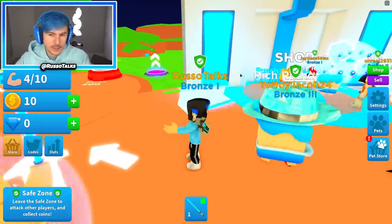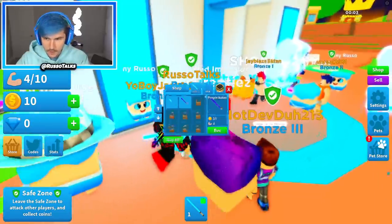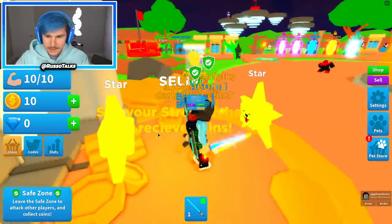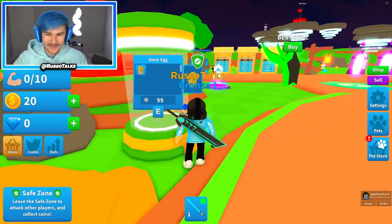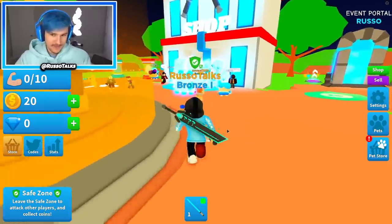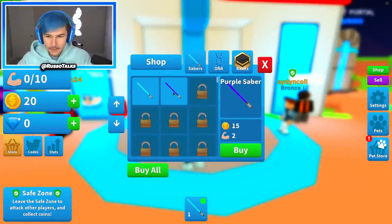Let's go ahead and start by trying to upgrade our Saber. The first one is going to be 15 coins. Let's get to 10 real quick. Let's sell — boom, 20 coins. This is where you get the beautiful noob — it's actually a Robux pet. We might have to come back for that. That thing is revolutionary; I've never seen a noob pet like that.